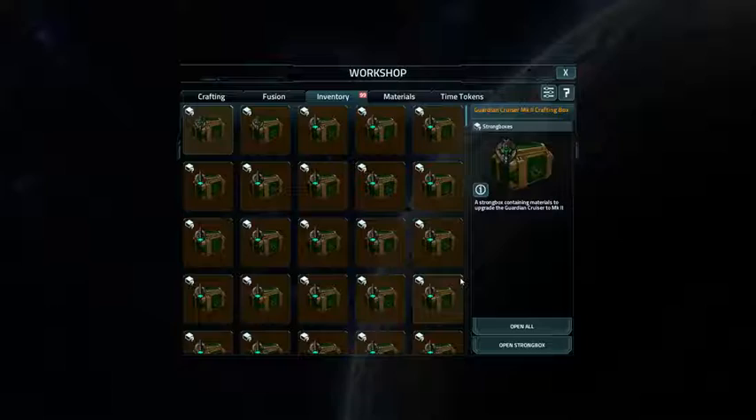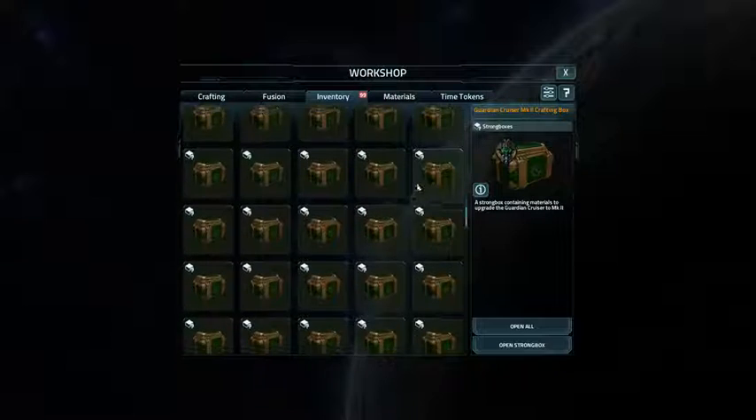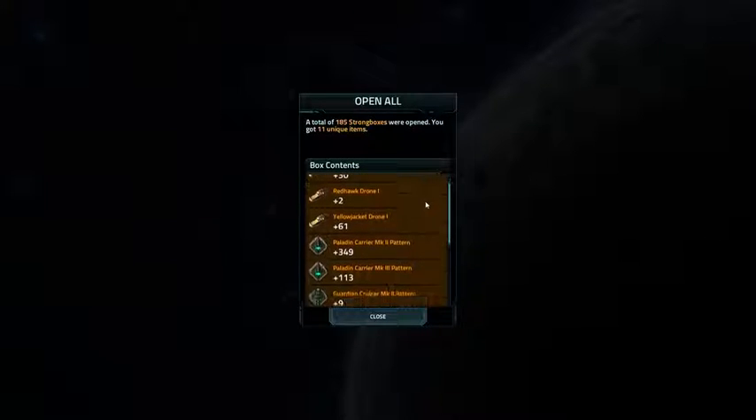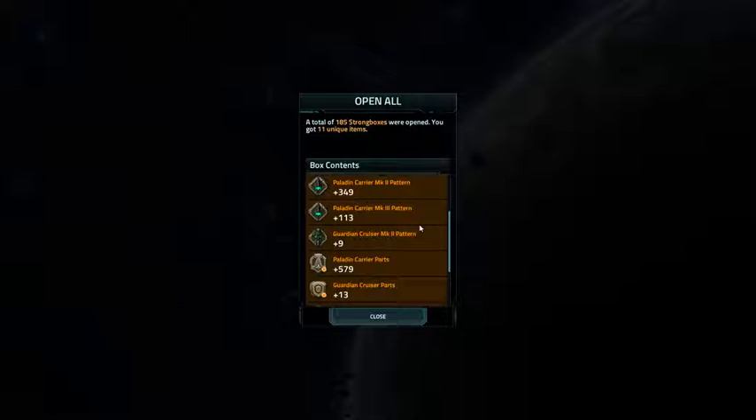Let's see what kind of boxes I got — these are strong boxes, got a bunch of them. Ancient Reaper 70s, a few ancient hives 70s here and there. Yellow Jacket 2, Red Hawk 1, Yellow Jacket 1 — so I got 30 Yellow Jacket Drone 2s, 1 Red Hawk Drone 1, 61 Yellow Jacket Drone 1s, 349 Paladin Carrier 2s, 113 Paladin Carrier 3 patterns, 9 Guardian Cruiser 2 patterns. Got Paladin parts, Guardian parts, and some other stuff.